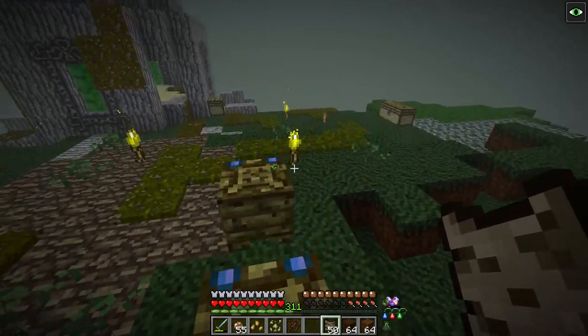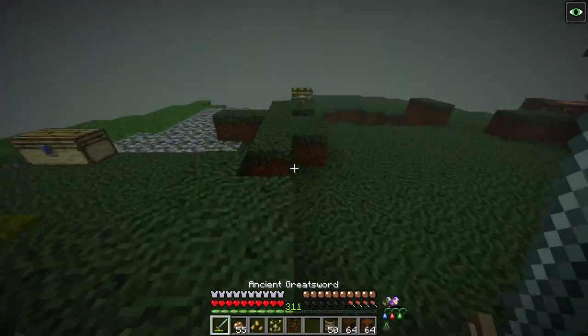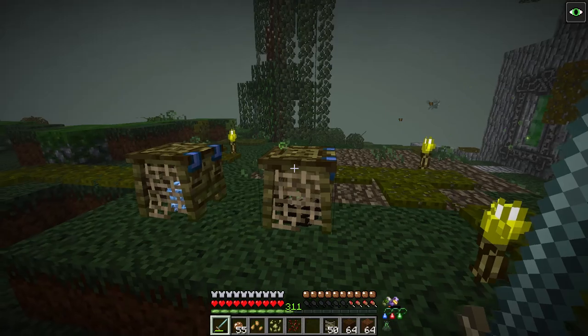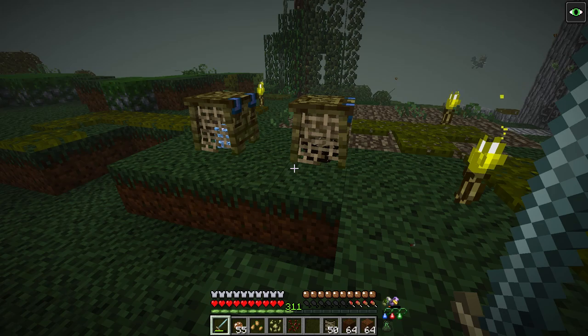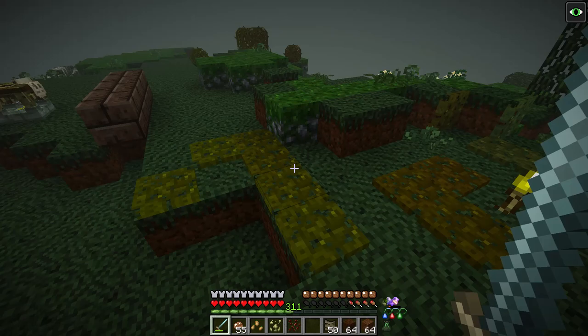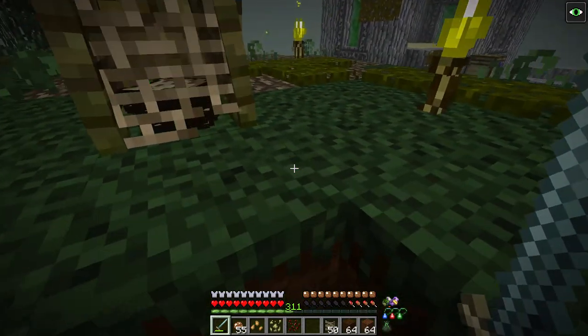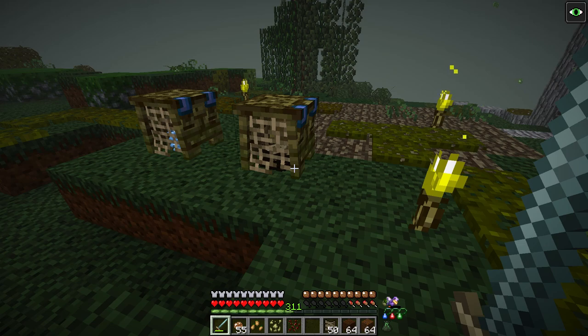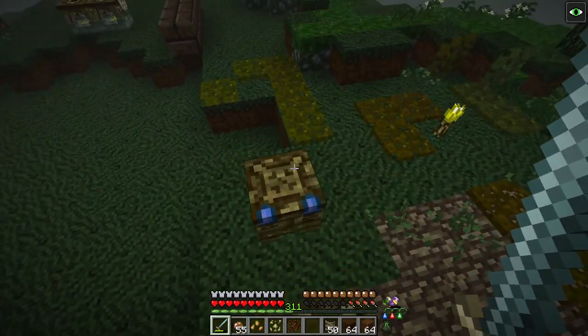Items have different times to compost. For example, dried swamp reed has a compost time of 4 minutes and 10 seconds and a compost value of 3. Whereas a piece of dry bark has a compost time of 10 minutes but a compost value of 30. Dry bark doesn't take 10 minutes per piece — it takes 10 minutes to compost all the dry bark down, and each piece is valued at 30.